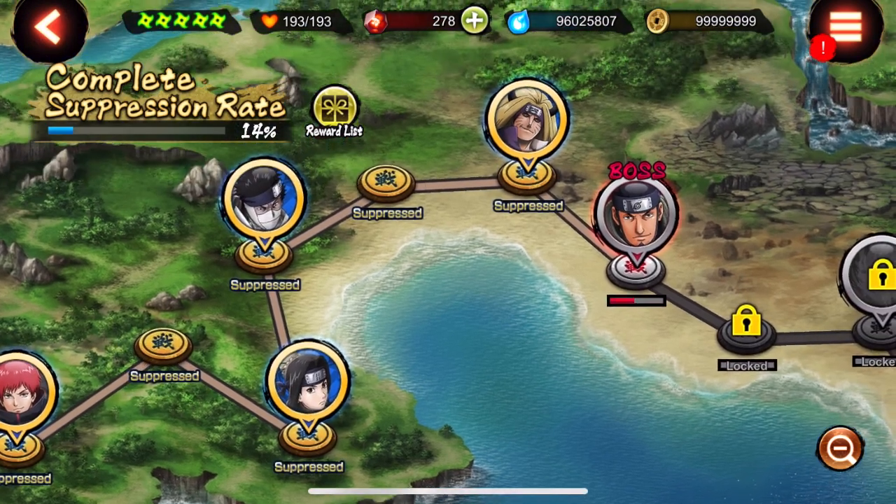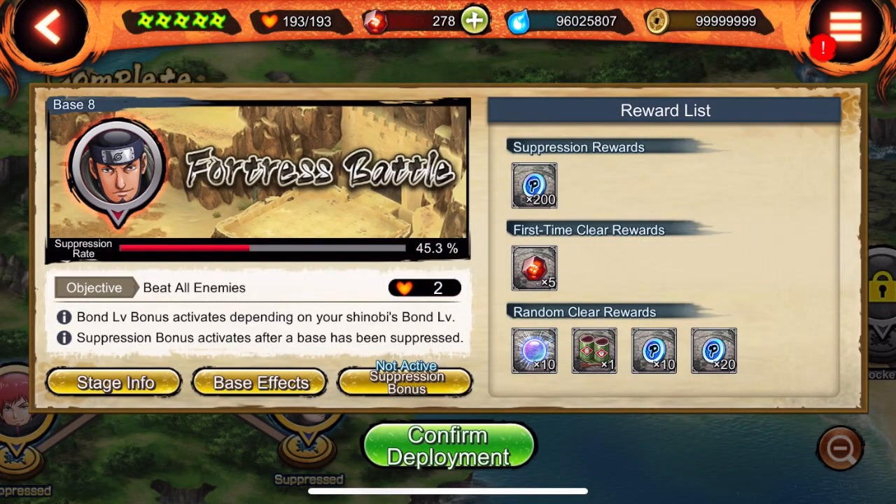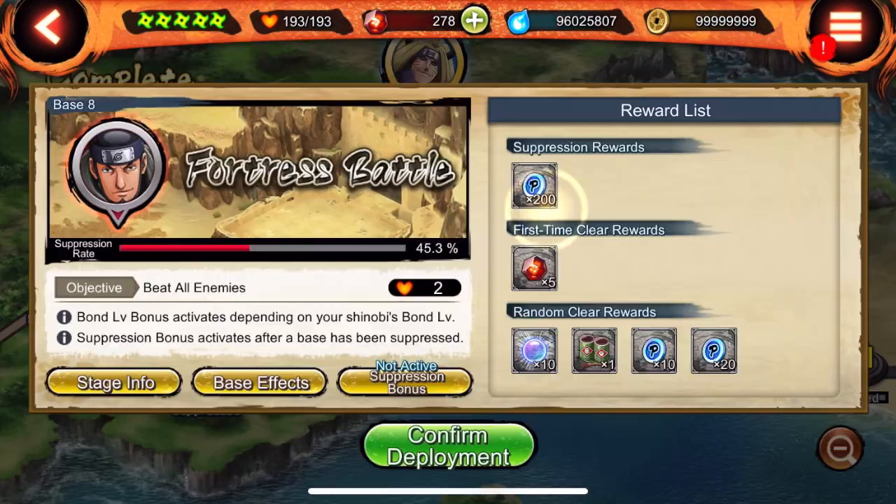As you can see right here, this one shows suppression rate 100% suppressed. The most recent one we haven't completed yet is at 45.3%. Basically everybody contributes to how fast this gets suppressed. If I were to complete it once it might add like 0.1% suppression rate; if I complete it 10 times maybe it'll add like 0.3% to 0.5%.